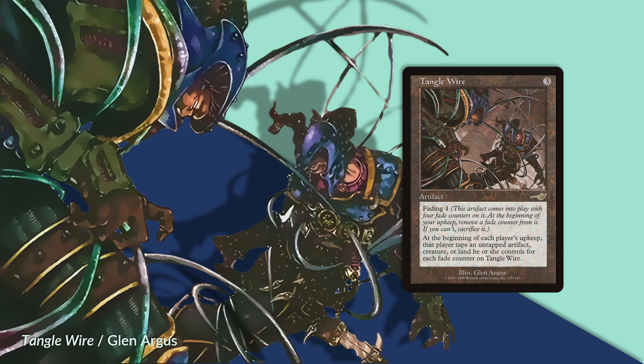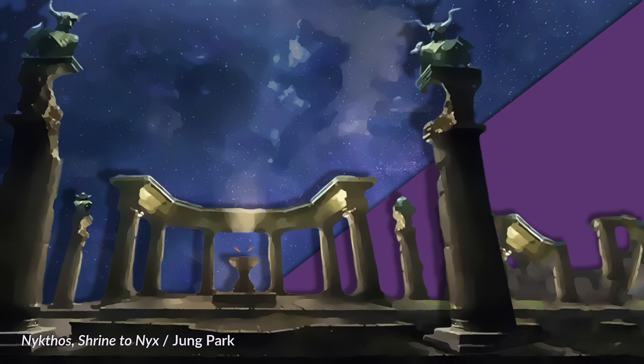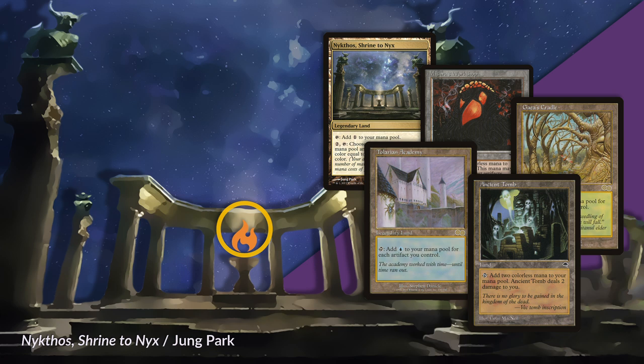The lands highlights are any ones that produce extra mana — yes, even Nykthos. We're talking Mishra's Workshop, Gaea's Cradle, Tolarian Academy, Ancient Tomb. Remember, in a cube of this power level, mana acceleration is even better — it scales up so well. On top of it all, it's just a blast to play. So have some fun, draft lands that produce extra mana, and start doing your busted stuff just a little bit earlier.